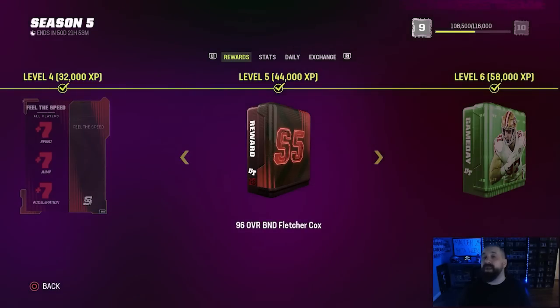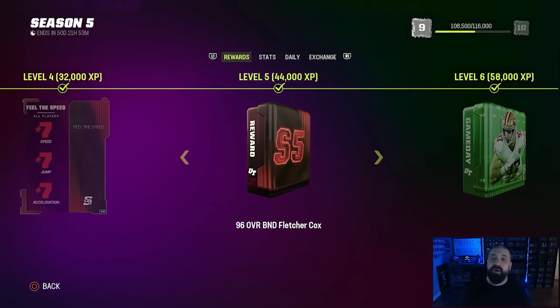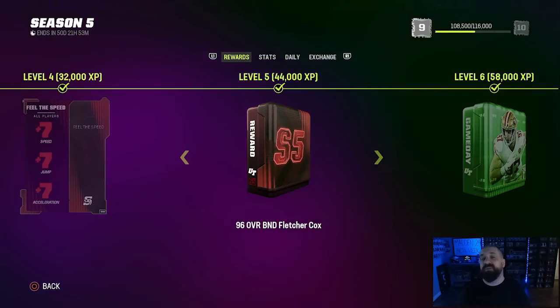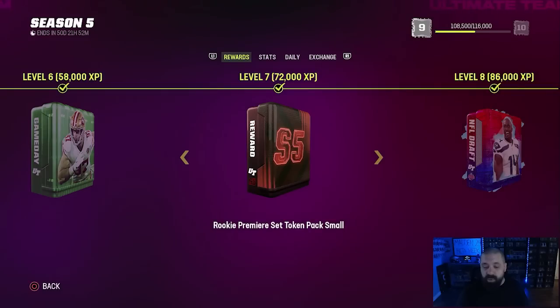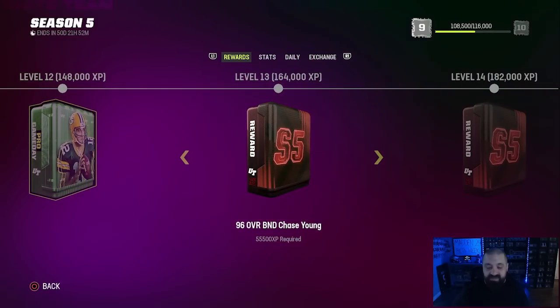That's pretty much the format for all of the player rewards within this field pass. At level 5 you're going to get a 96 overall Fletcher Cox card, and you're going to earn his tokens throughout this field pass. He'll be bumped up to a 98 overall once you get all of his tokens — I believe the final one comes around level 30 or 31.